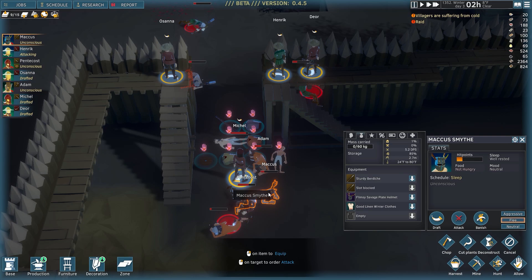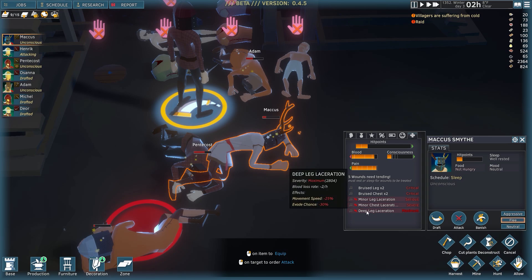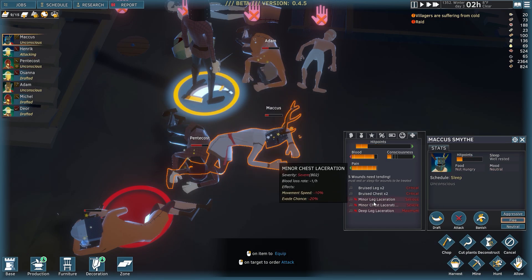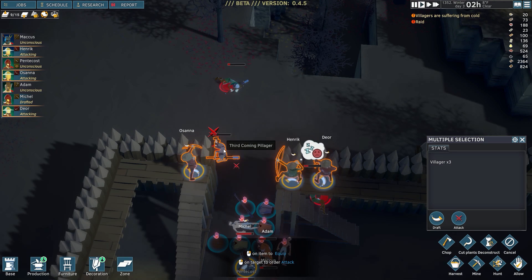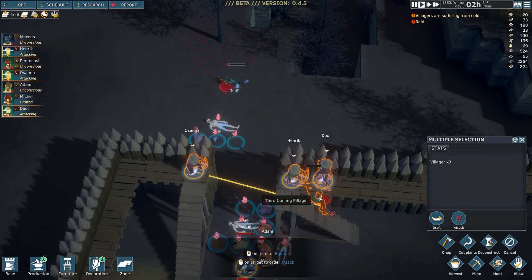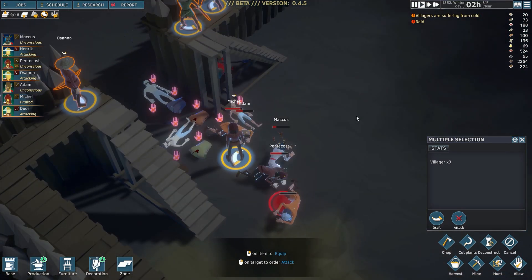I was really worried about that palisade, but it seems like it worked out just fine. Final damage report: laceration on leg, laceration on chest, and a deep leg laceration. He's not in good shape. Max of fear, concussion, bruised nose — this guy's fine, just got concussed pretty hard. Lacerations across the board, but nothing too bad really. We can go ahead and finish off these pillagers. Archers are just pretty amazing at being able to weaken and soften enemies before they reach us — super important.